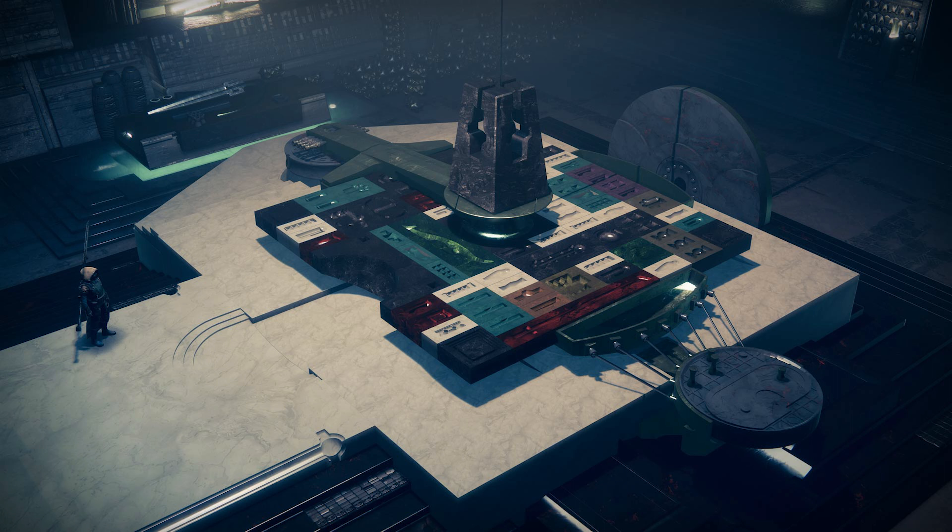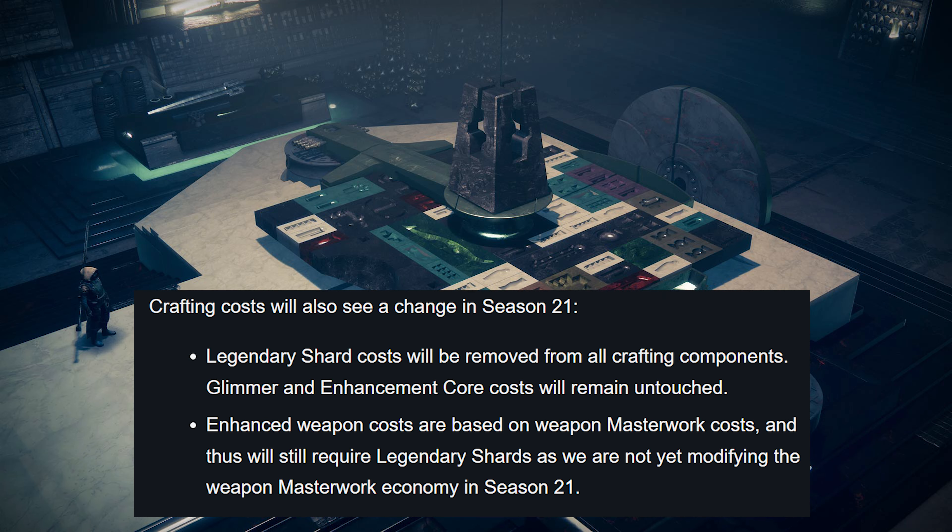Not all weapon instances are compatible — you cannot activate Deep Sight for a weapon that already has its pattern unlocked, weapons that previously had Deep Sight are ineligible, and you cannot activate Deep Sight multiple times on a single weapon instance. Weapon instances purchased from raid vendors are ineligible; however, weapons purchased from Xur and the Gunsmith will support Deep Sight activation. It might be wise to save your Harmonizers for Xur and Banshee weapons instead of seasonal ones, as seasonal weapons are usually easier to obtain. Crafting costs will also change — Legendary Shard costs will be removed from all crafting components.